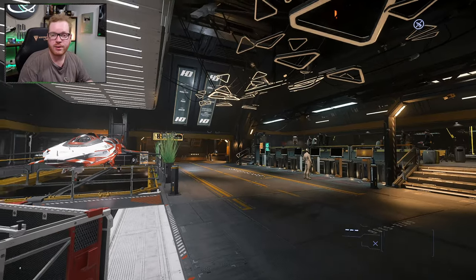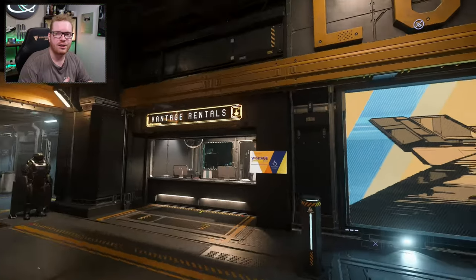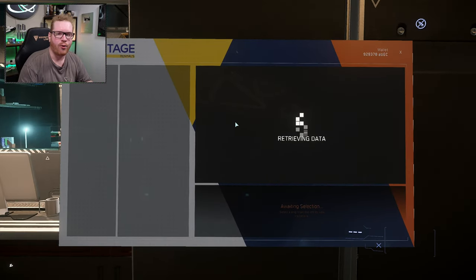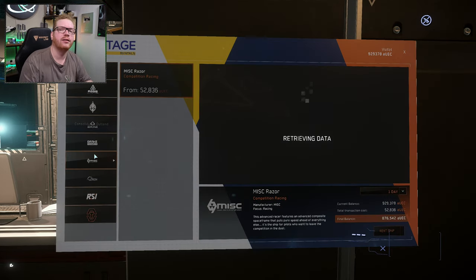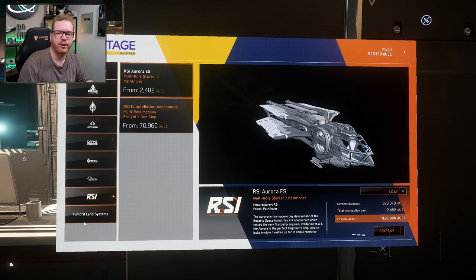If you're interested in renting ships in Lorville, heading back to the Aesop terminals and heading backwards towards the elevators down to the hangars, there's a fork where you can go straight to the elevators or right to the elevators. Right on that little fork on your right-hand side, you will find a shop that also rents out ships.